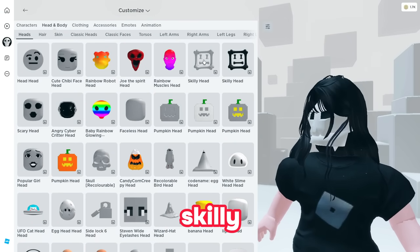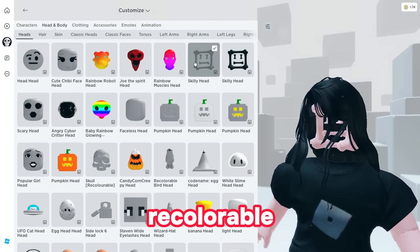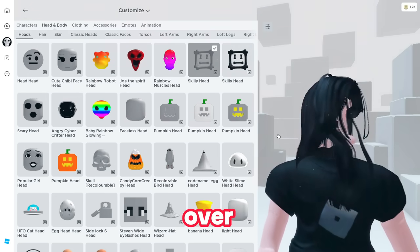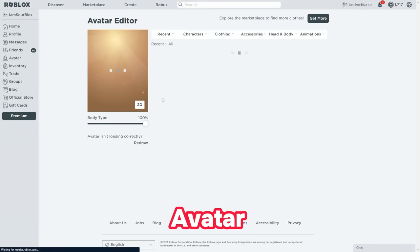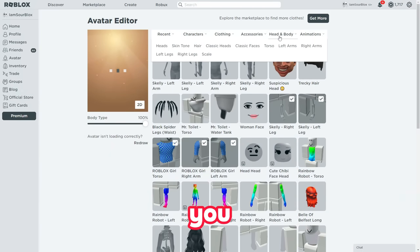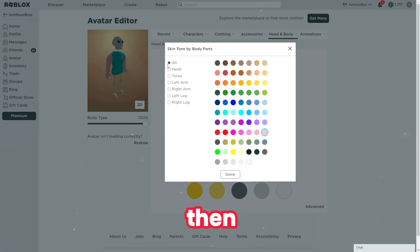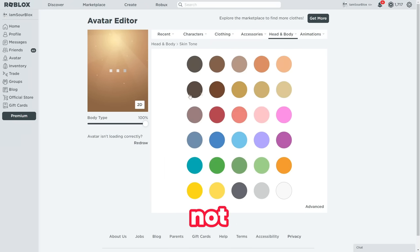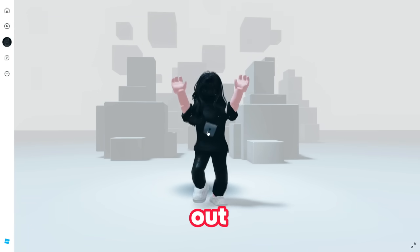Once done with hair, go into heads and choose the skelly head — the recolorable black one. Now head over to the Roblox avatar editor. Once on this screen, go to head and body, then go to skin tone, click on advanced, choose head, and then choose the color black — just the head, not everything. Once done, head back to your Roblox.